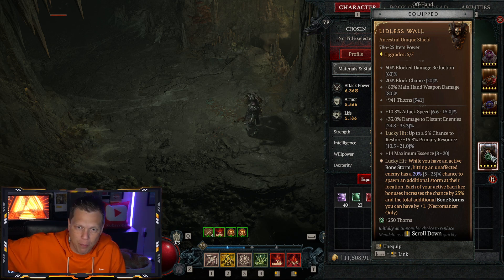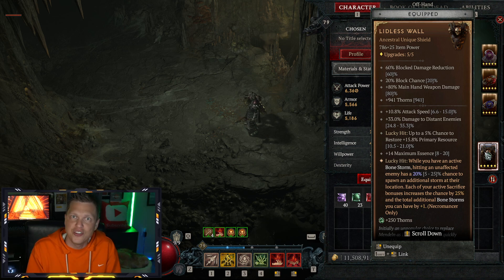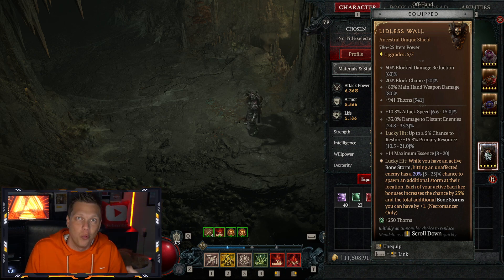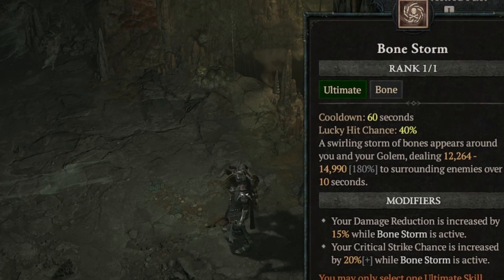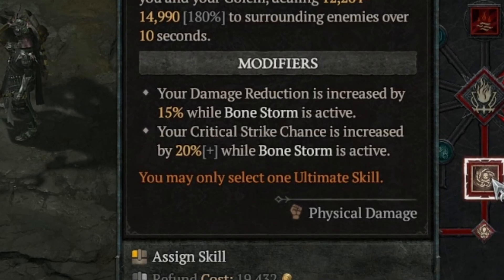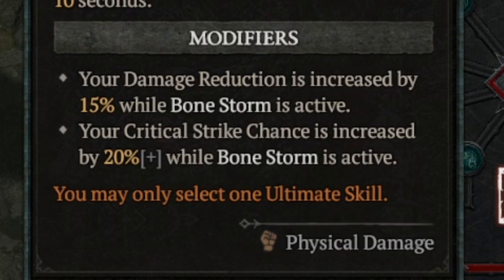That means I can get three extra Bonestorms from those Sacrifice Bonuses. And all of those Bonestorms cast for free — it's not just a skill like Decrepify or Bonespear. Bonestorm is an ultimate with a 60-second cooldown, but we're bypassing that, doing it constantly with these procs. The modifiers are ridiculous: 15% damage reduction and 20% crit chance.